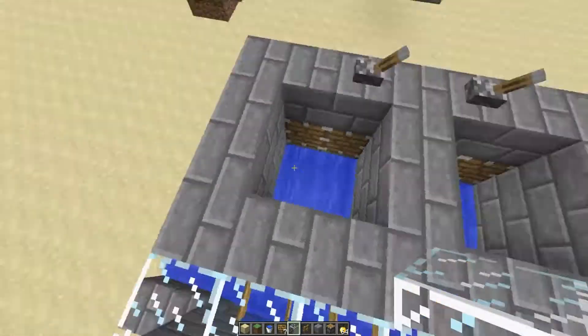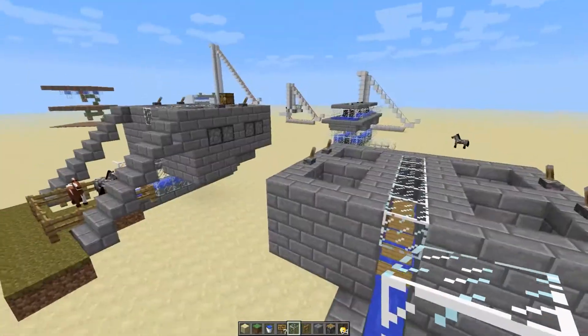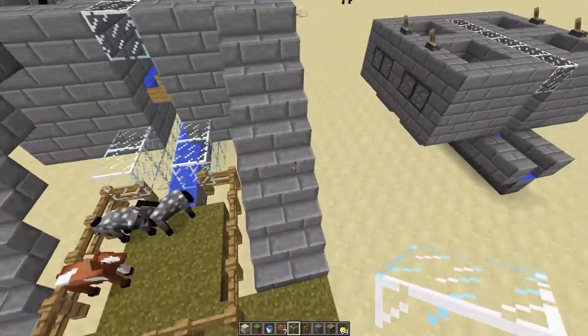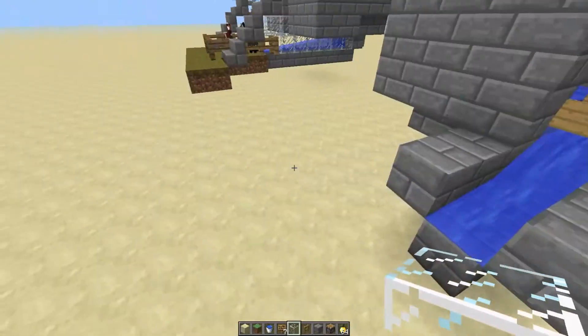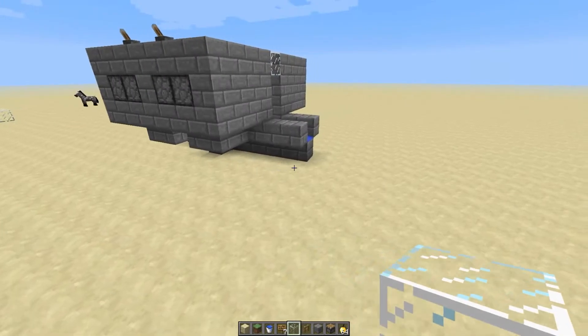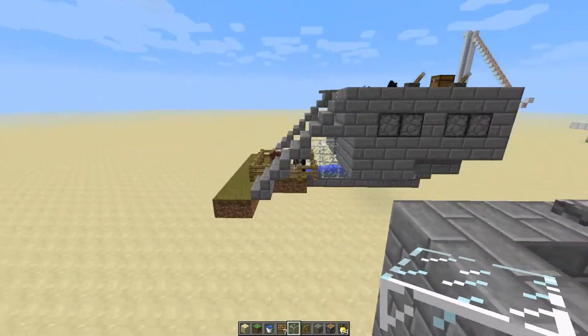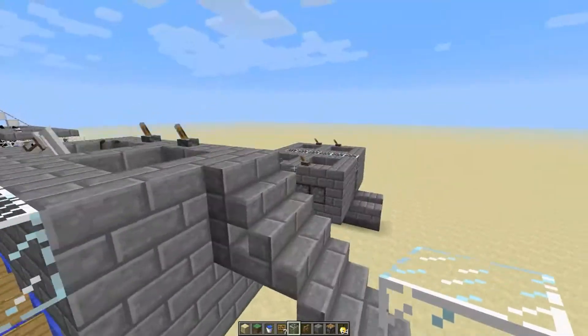Fill that up with stone brick, get some glass, and put the glass along the top. That's pretty much it. You can do whatever design you like for the stairs to get up here — probably make a little fenced-in area like the one down here at the end of this path.